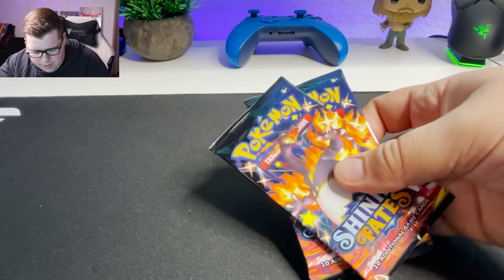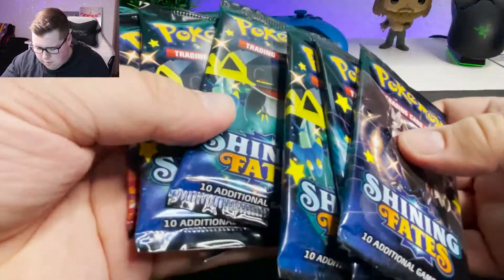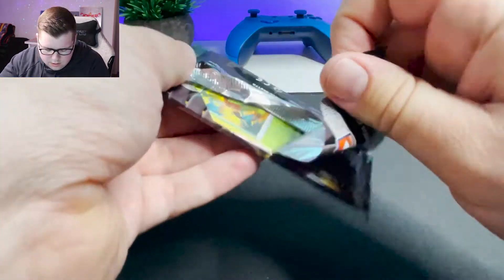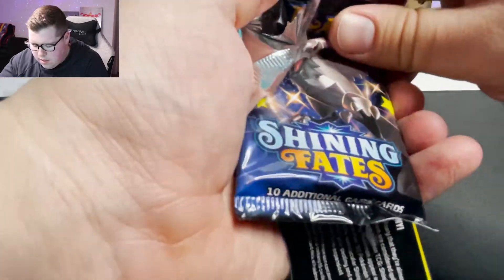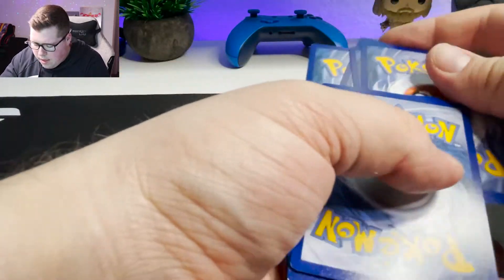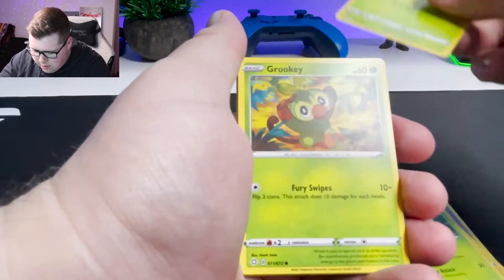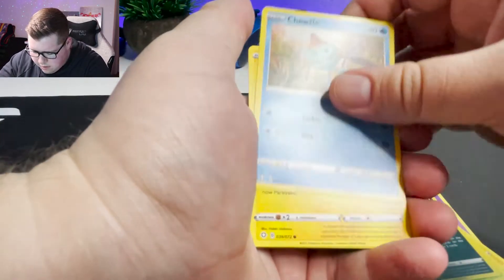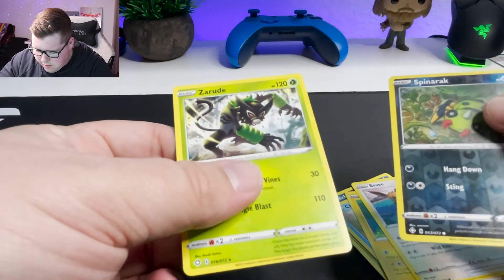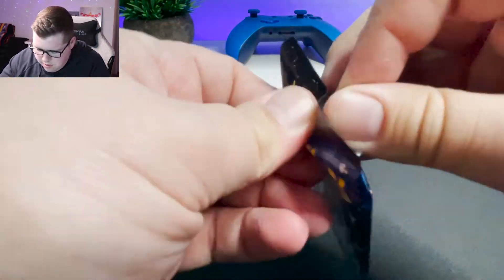And for the moment of truth, we have the seven packs. Let's just jump right into Shining Fates. Starting off with a Luxio, Eldegoss, Dartrix, a Nickit, Morpeko, Eevee, Reverse Holo Spinarak, and a Zarude. Nothing crazy so far, but we'll see.